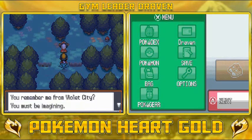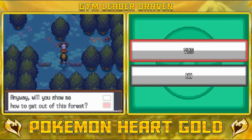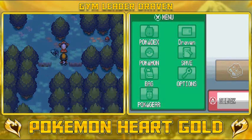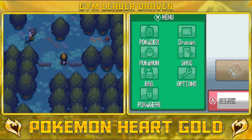She says: you remember me from Violet City? You must be imagining. Anyway, will you show me how to get out of this forest? Yes, I will. She asks: you will? Aren't you lost in the forest as well? How do you know how to get out of here? Oh — my Zubat! My Zubat is a — wow! Are you going to show me how to get out? You are such a smart Pokemon. It's a good Zubat right there, it's a very good Zubat.